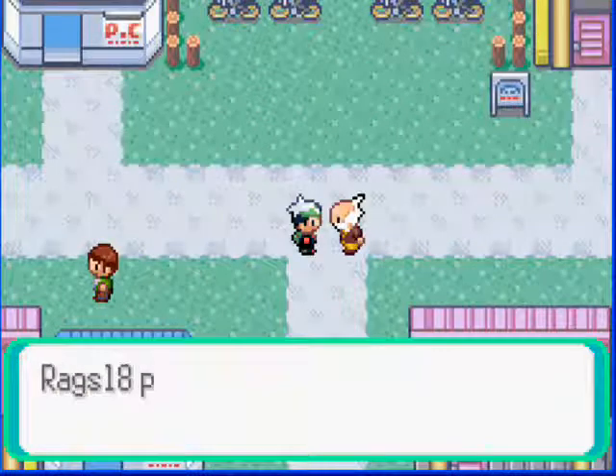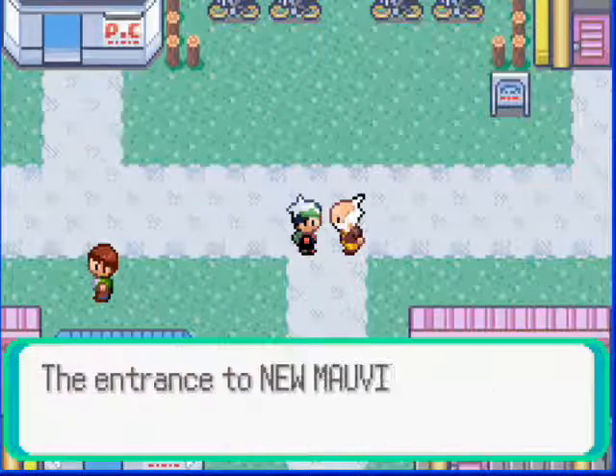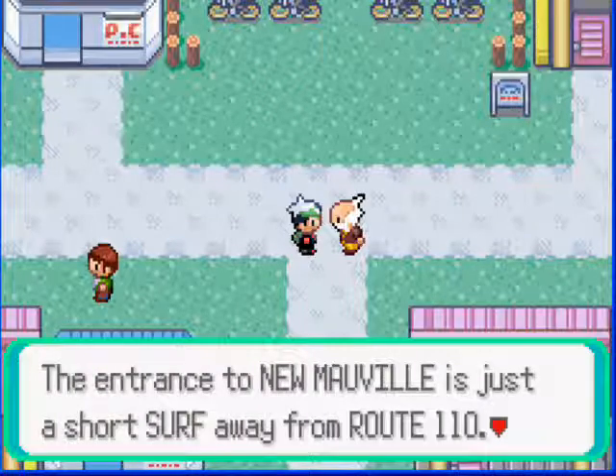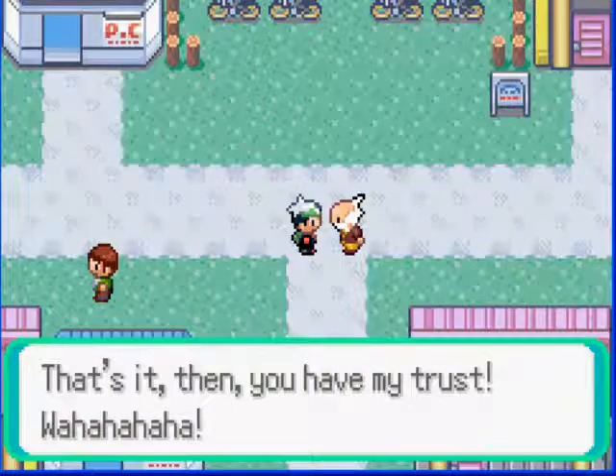And you get the basement key. Don't worry about it — it won't be a challenge to you. The entrance to New Mauville is just a short surf away from Route 110. That's it then, you have my trust.